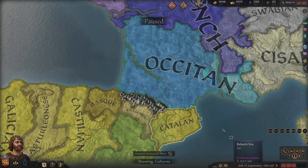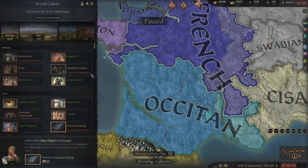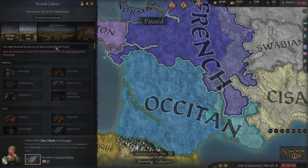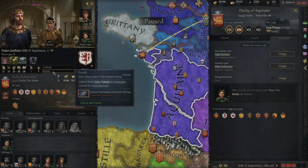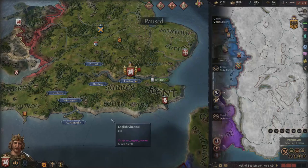What I'd highly recommend is starting as one of these cultures, or eventually progressing to them. Importantly, as long as you actually enact high partition while you're one of these four cultures, it will stay there forever. Even if you later become French, you'll still have high partition. So I'd highly recommend this — it's a very big advantage for building an empire.